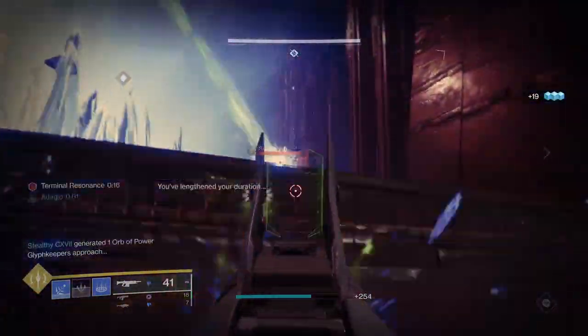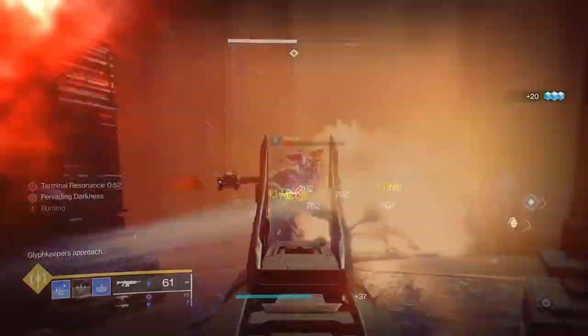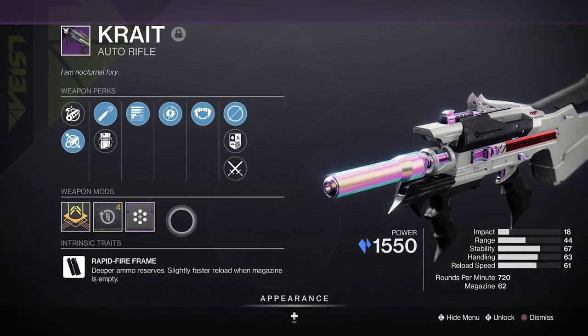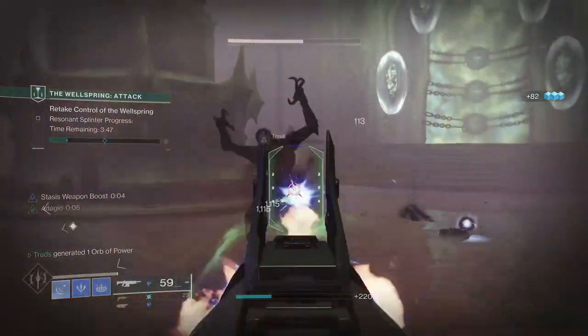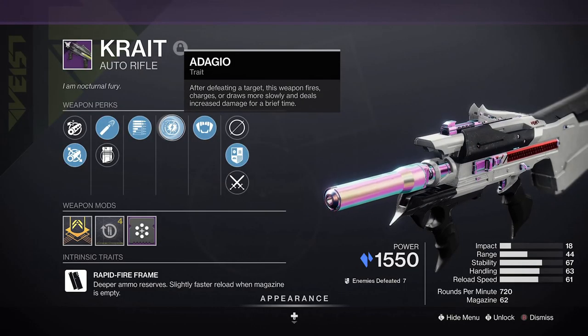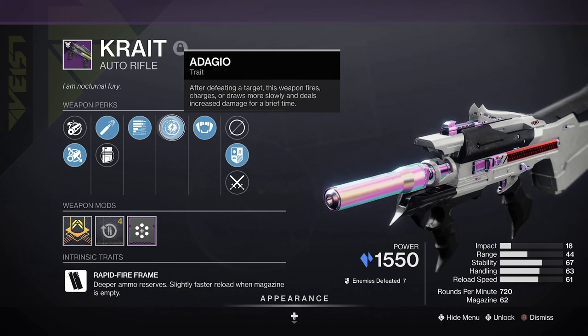Now it's time for that secret sauce, and as it turns out there are two particular stasis weapons that have it this season. Crate is an excellent auto rifle that takes me back to the days of using the now-sunset Hollow Words from Dead Orbit. We can't start without talking about the somewhat broken Adagio perk, which is meant to lower its rate of fire after a kill but currently doesn't due to a bug, so it dishes out some incredible damage.